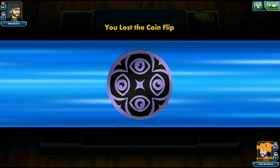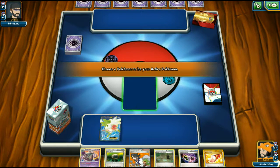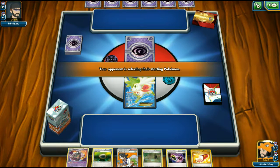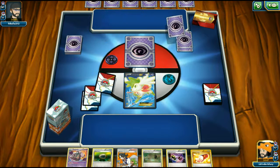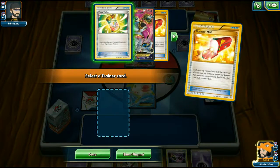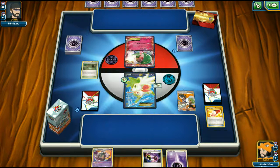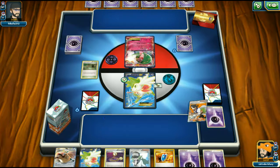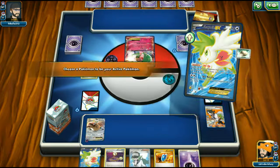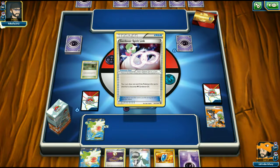Here we go with game three — possibly the final game with the Mega Pidgeot deck. We're playing against Mega Gardevoir, which is interesting. Our starting hand has Shaymin up front, which I don't like — Mega Gardevoir can one-shot Shaymin. We go first and our hand isn't great either. Trainer's Mail doesn't find us a Pidgeot.